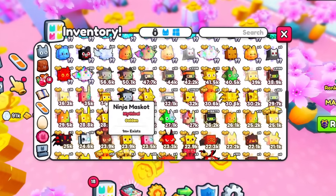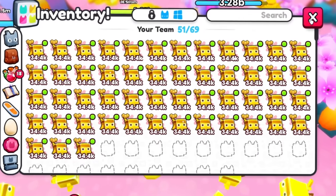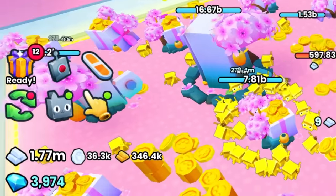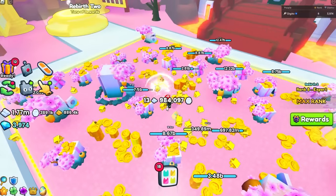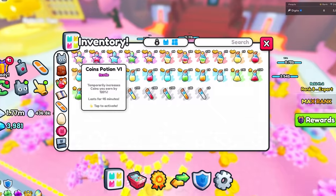Let's get some ninja mascots and equip a few of these — I'm going to equip so many of them. We'll just put 51, and then we go to auto farm and auto tap. Look how many coins we're making now, guys — it's going to be more than enough coins to get you through. And we can't forget the boosts.